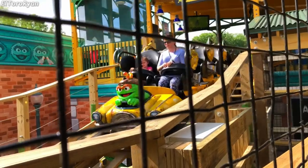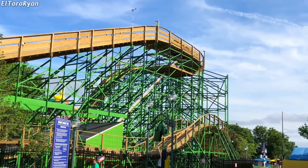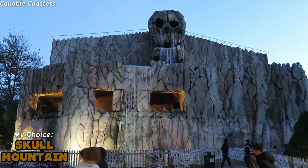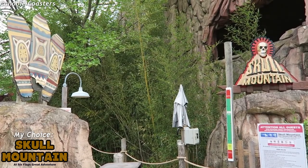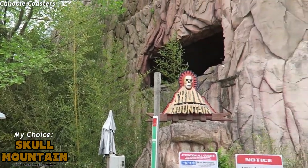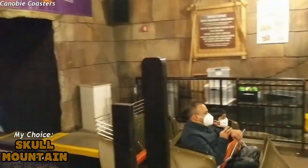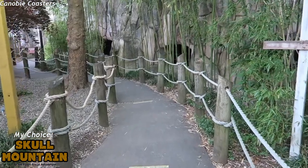Family. My pick for family is usually Oscar's Wacky Taxi, the Junior Gravity Group coaster — but our modern wood slot is already taken, so why not kill two birds with one stone and knock out family and indoors together? I'm choosing Skull Mountain as my pick for family slash indoor coaster. Skull Mountain is a solid family thrill coaster with a killer first drop — your butt is out of the seat the entire time, which enthusiasts can enjoy, but the rest of the ride is much tamer, making it my pick for an all-star family coaster.